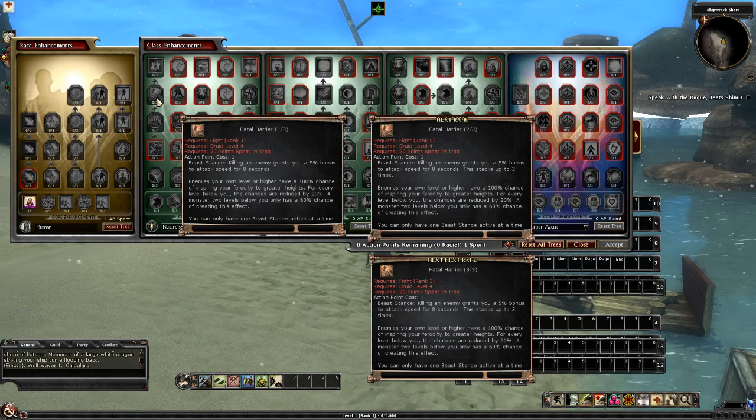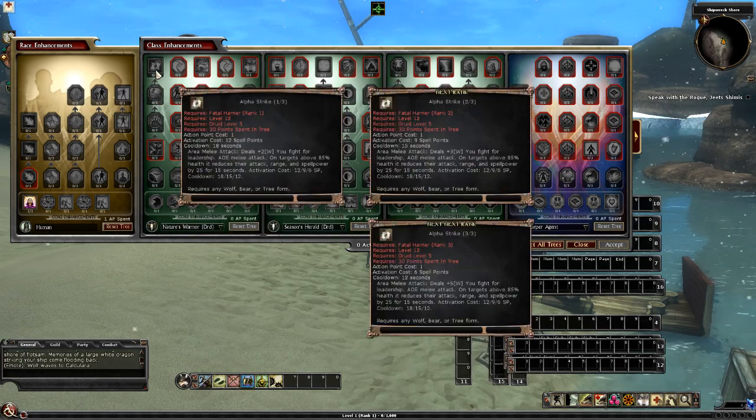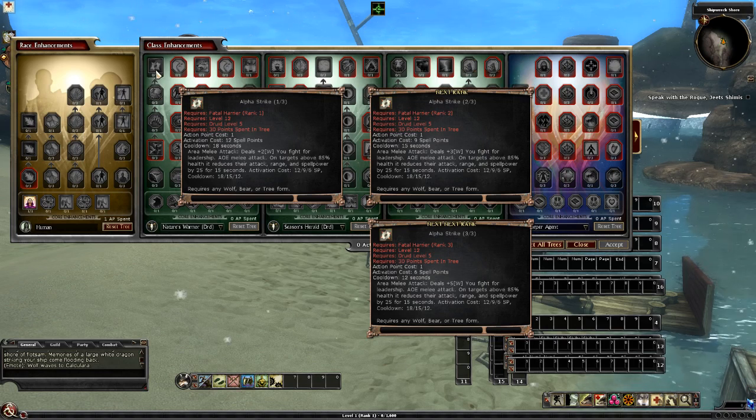Yeah, so getting an increased attack speed — it might not work if 200 is a global level. Okay, and here we have Alpha Strike. The same Alpha Strike as before. Yeah, so Alpha Strike and auto number — if there was the debuff thing.